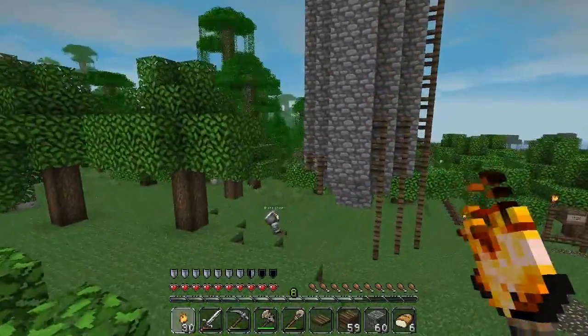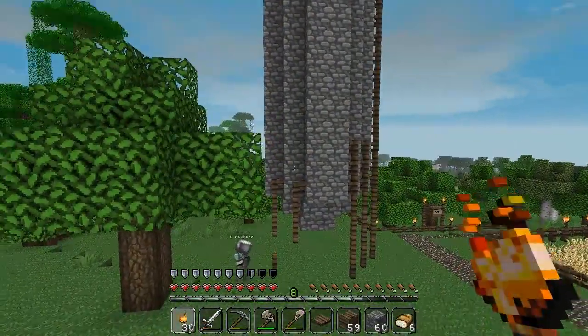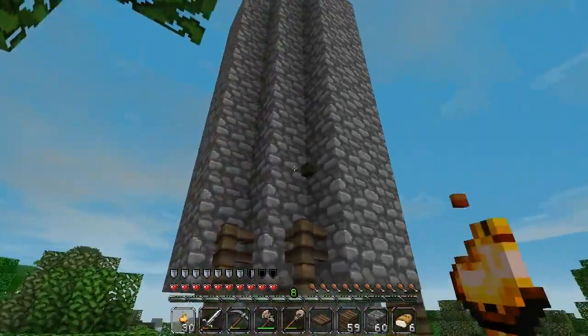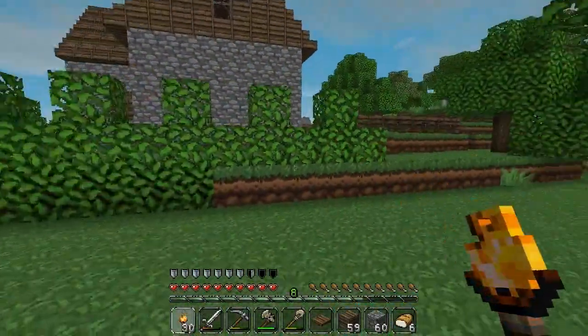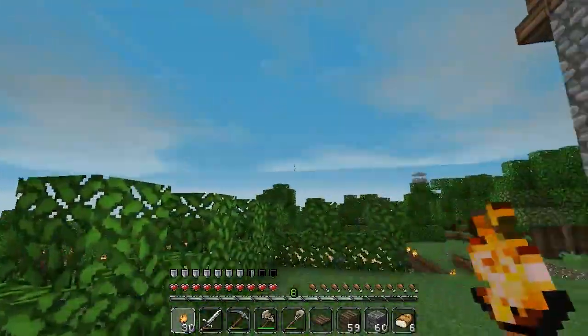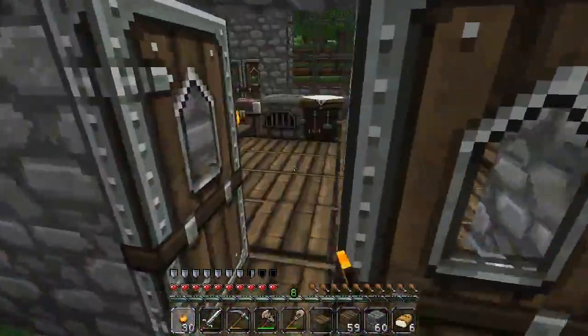Yeah, it seemed to go down quite well. You're building your silo, you've got little stilts going up. Dude, I think your silo is hollow because I just saw a zombie arm in it! Yeah, there's definitely a zombie in there. I guess it's supposed to be hollow so we can fill it.